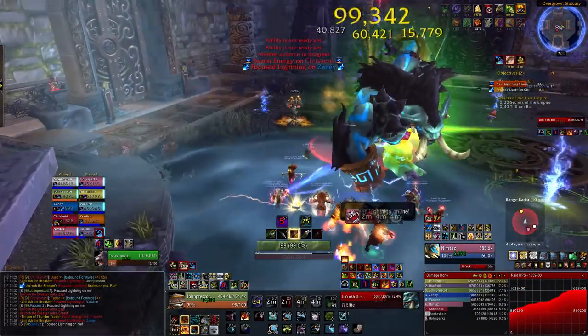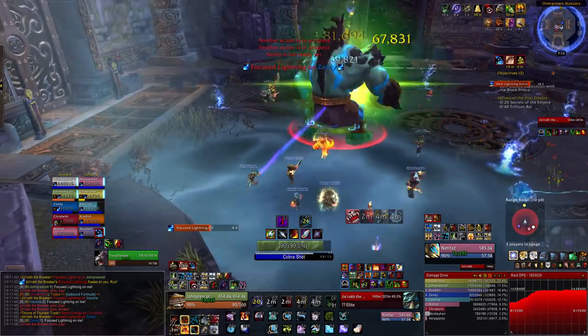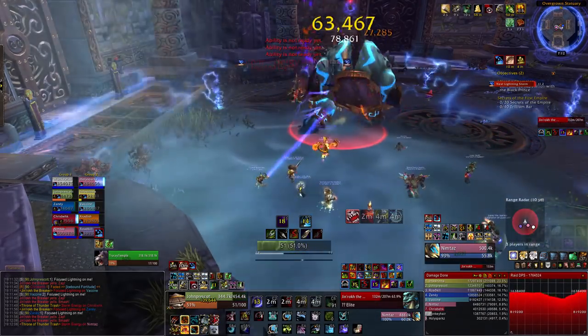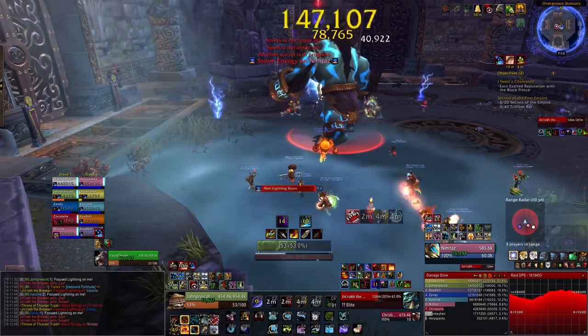The waters get bigger and bigger and will actually absorb any Lightning Fissures they pass over. Each time it eats one of those Lightning Fissures, it deals 75k damage to anyone standing in the Conductive Waters. You don't want to run out when it's going over a fissure — healers, just be aware that people will be taking damage from that.